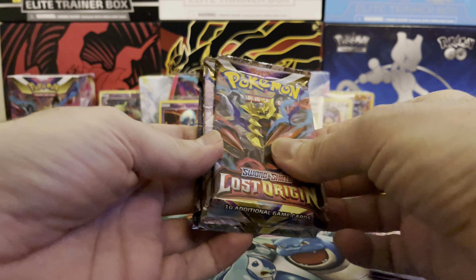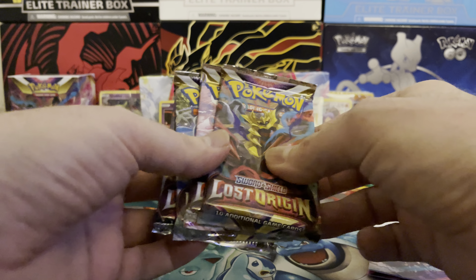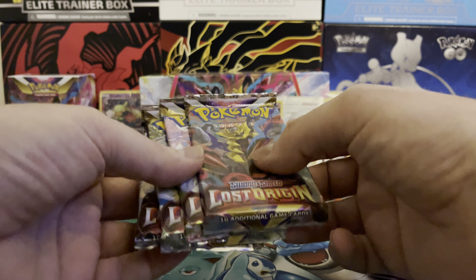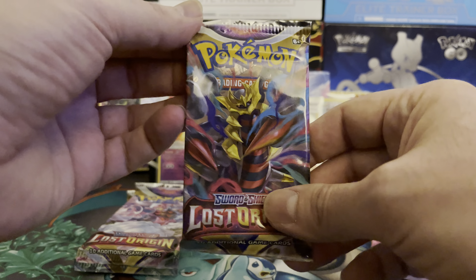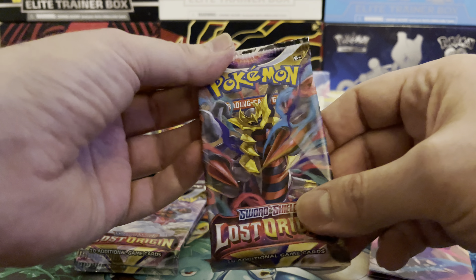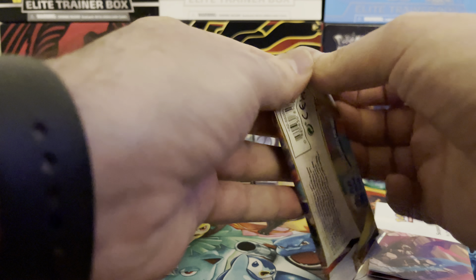We've gotten a few doubles and even triples — we now have triples of the Radiant Gardevoir. We already have the Lady, we have the Pidgeot V, we didn't have the Chandelure and the Charizard in the Trainer Gallery though, so we'll take that. On to our next pack — the ninth pack — Giratina on the pack art. Let's go!